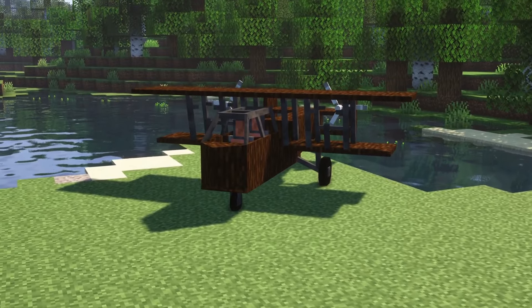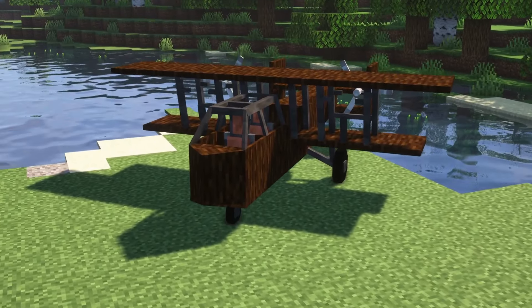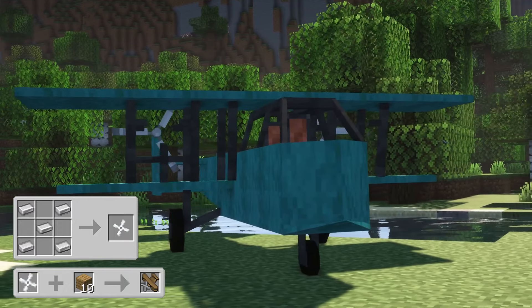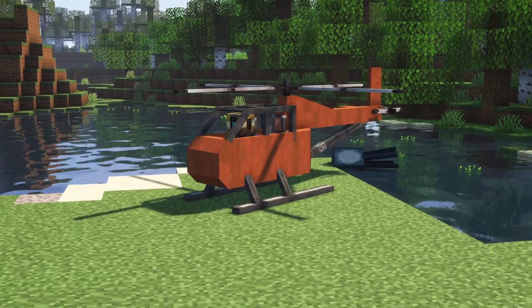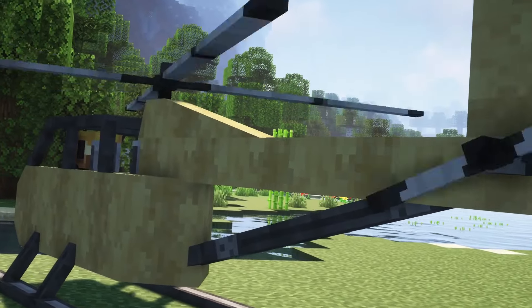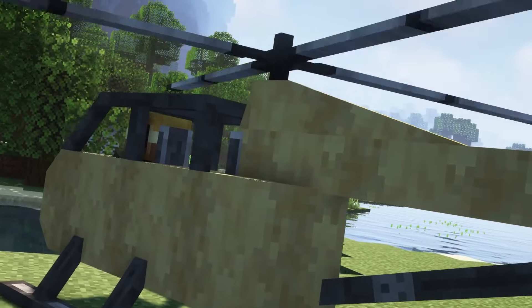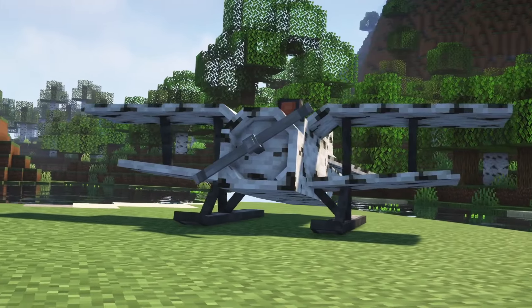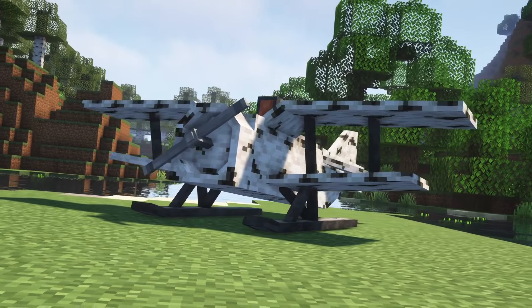A large plane which can fit two passengers but needs more fuel than the smaller version. It can be crafted using a propeller and ten oak planks. Then there is a helicopter which can fit two passengers or a large upgrade instead of a second passenger. It can be crafted using two propellers and seven oak planks. You can use different types of wood to change the color of your aircraft.